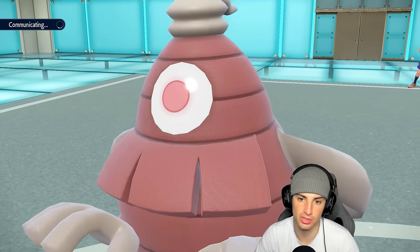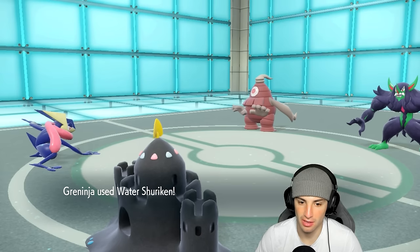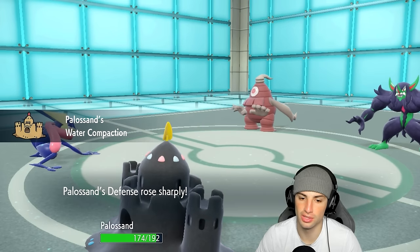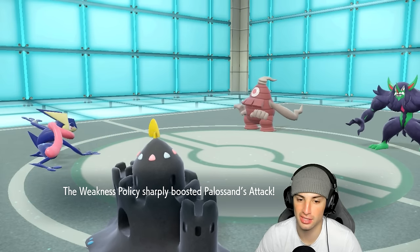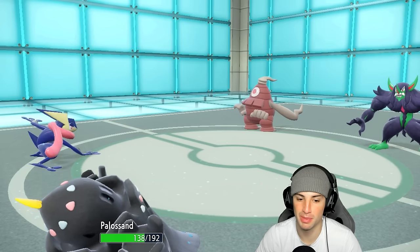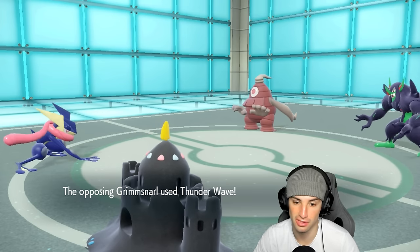There we go — getting out Polisand again. Shiny Polisand looks so sick! Some beaches have black sand and that's what it looks like — such a cool shiny. My favorite part about Polisand is the little shovel and pail just spinning in its head — it's just hilarious. Water Compaction going crazy! We hit three times with it so we're already plus six on defense.